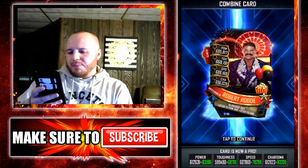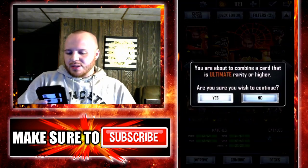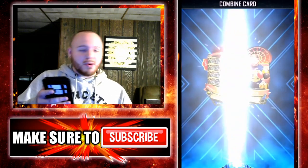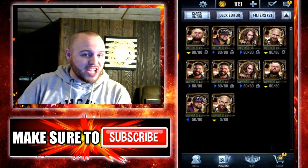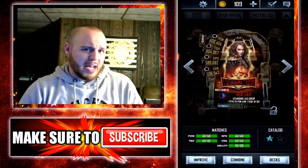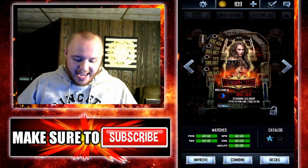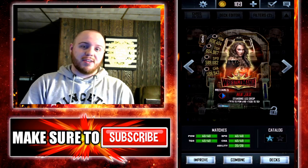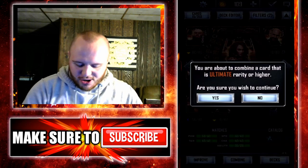Alright, bada boom — and now let's get into proing Tyler Breeze. Alright, bada boom once again. And now that just leaves us with Nia Jax. Are you guys ready for this? I'm certainly ready because I just want to hit Cataclysm tier already. Once I level up these cards, that will do it, baby. So let's get into proing Nia Jax here right now.